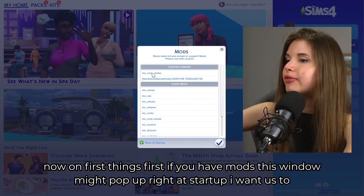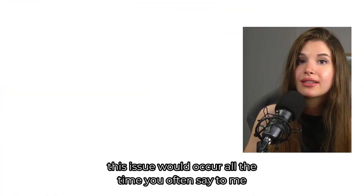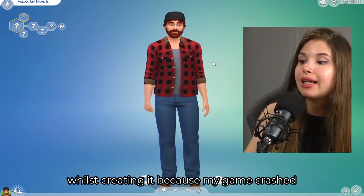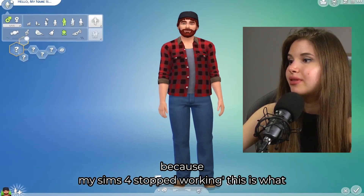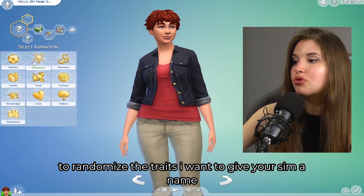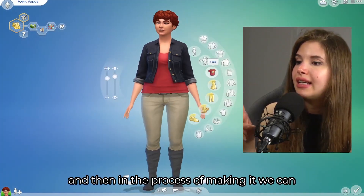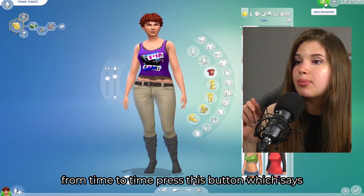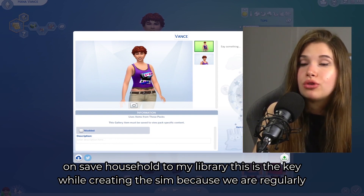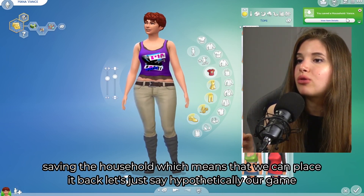First things first: if you have mods, this window might pop up right at startup. A common issue is losing your sim while creating it because the game crashed. What I want you to do while in CAS is: from time to time, press the button that says 'Save Household' in the top right corner, and then click 'Save Household to My Library.'